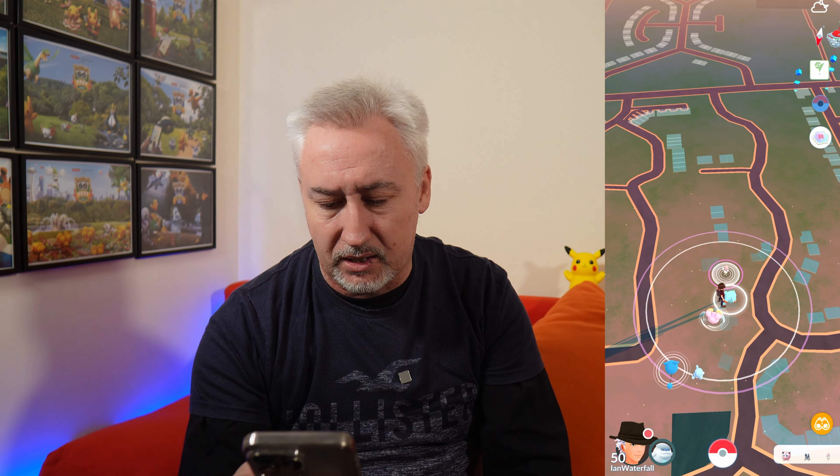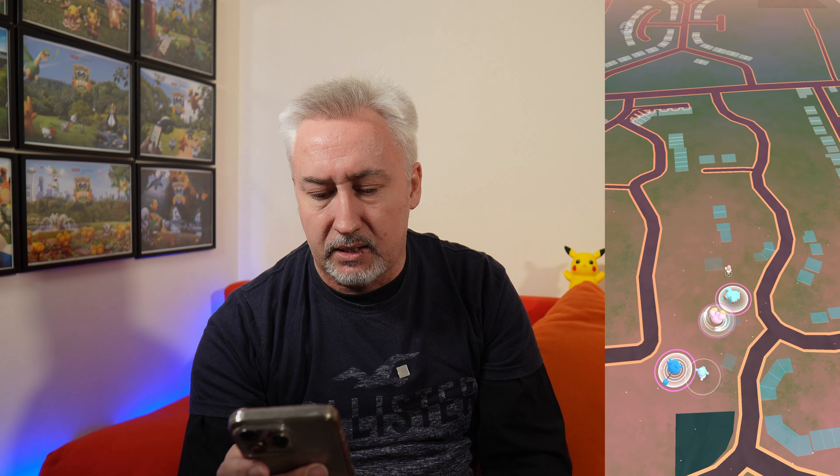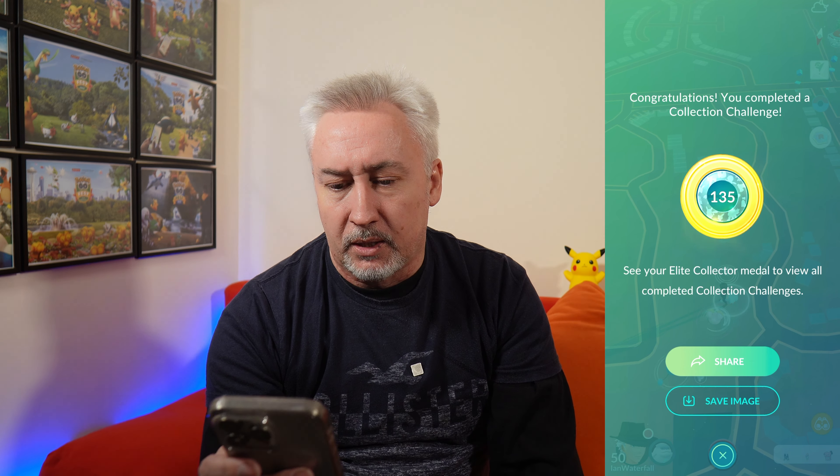Morlull — still need that shiny, that one isn't shining. Not an event spawn. Cubchoo, Morlull — no. Fomantis — not shiny. And Wismur — not shiny. And there we go — the Collection Challenge badge is up to 135.